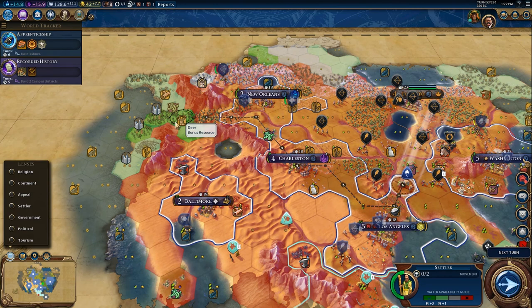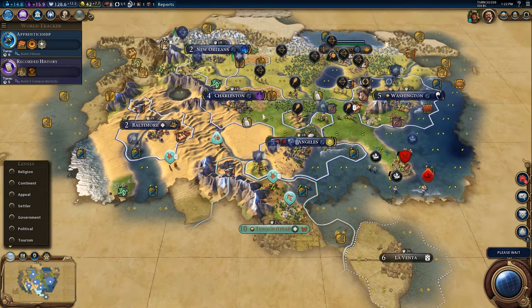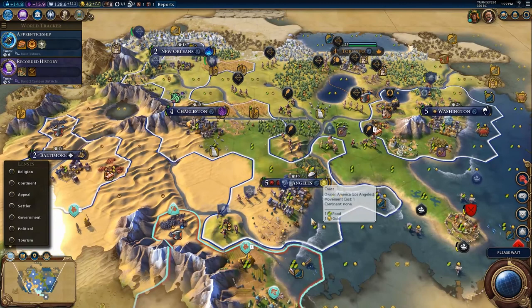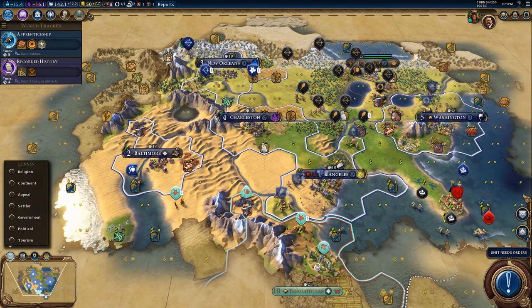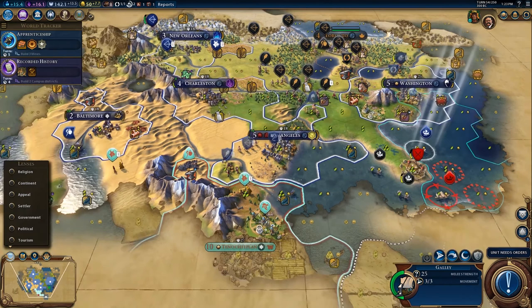I like that route — that's probably the way you're going to go. We have a campus coming up pretty soon and a commercial hub finishing soon also. He managed to steal that iron from me — that's crazy. We will be killing this guy, it's going to have to happen. We're probably going to build an encampment, although it's just a production tile there.